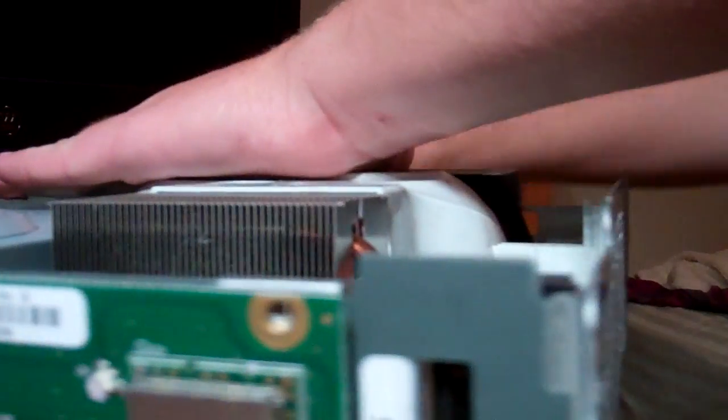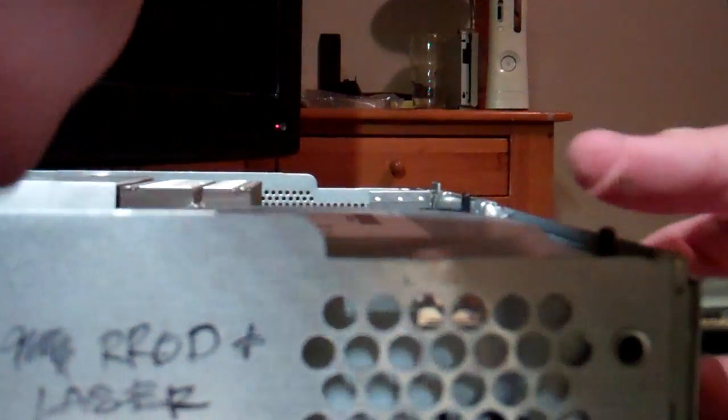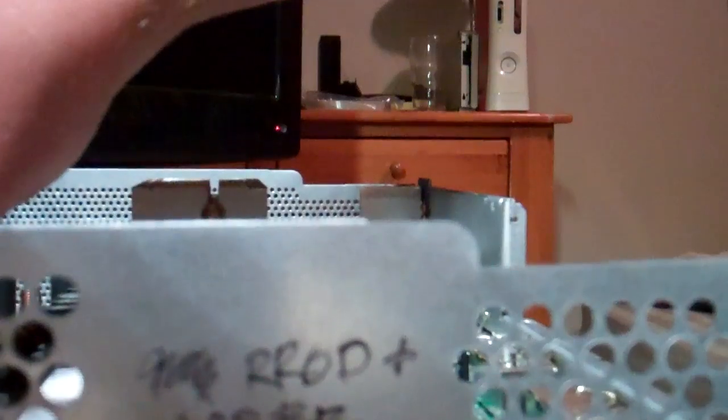This console hasn't been repaired before — or rather, before it was brought to me. So we move this drive — this gives access to the motherboard. I've taken off all the screws necessary to get access to the motherboard. You can see that the console has had the bolt mod done, and the heat sinks are just crudely put back on.